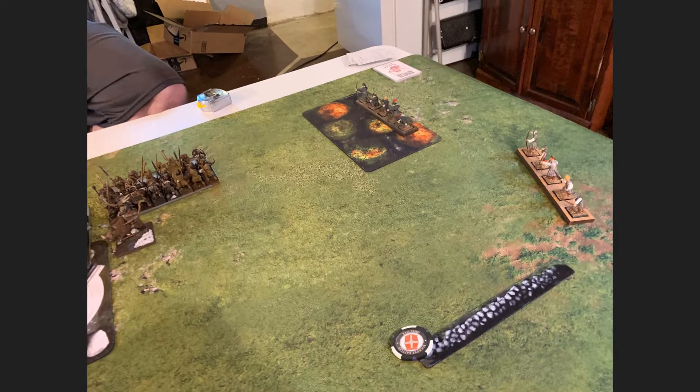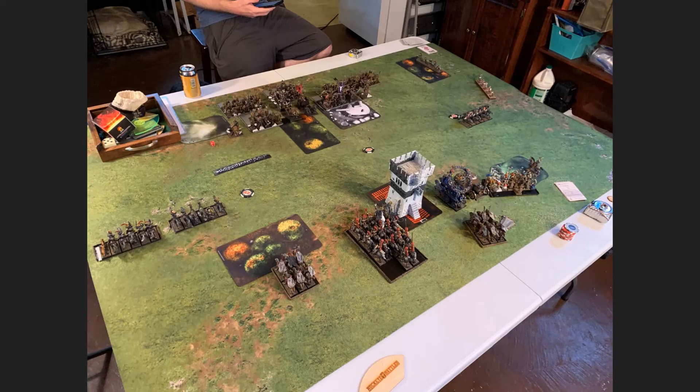I scout my Rangers over here — they don't really have a great target this game, but I figure they can at least poke some wounds off those Mongrels. I couldn't have gotten that close to the Minotaurs this turn anyway, so I was okay with that. You can see my vanguard units — I've got first turn so I'll be able to do the wraparound that Riders do so well, working on those Mongrel units.